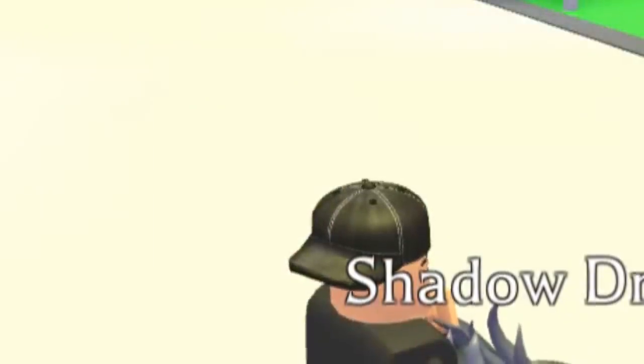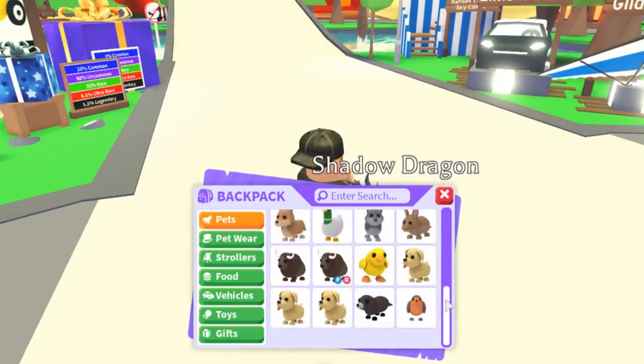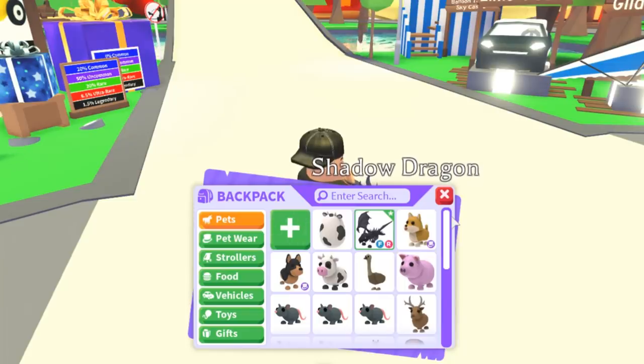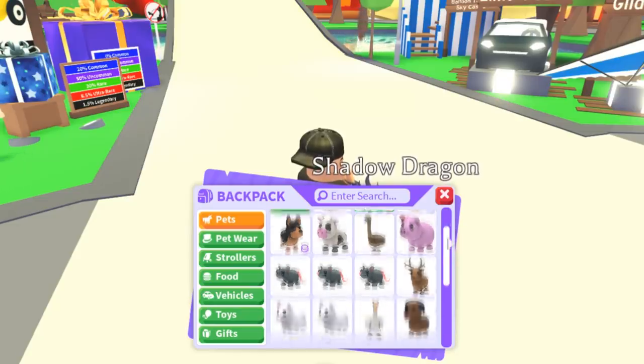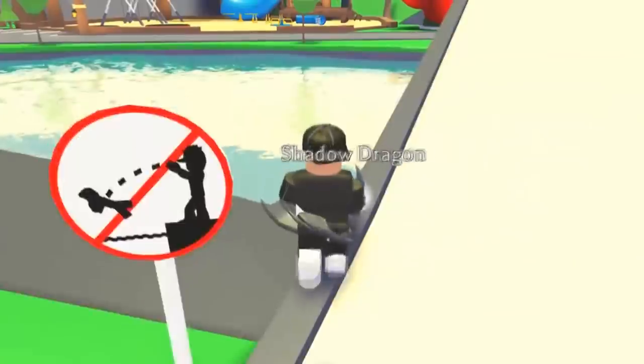Back in Adopt Me, I have a shadow dragon but my backpack is really empty right now. I'm pretty broke because I chose to give away all my stuff. But I will get some new stuff, especially now that the rainbow update is coming up.